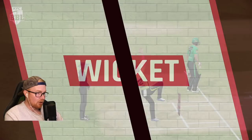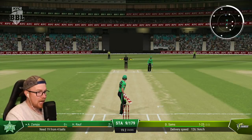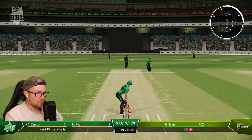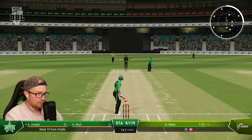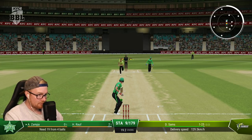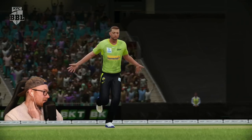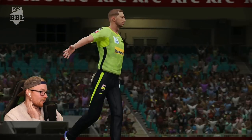Had to get Cartwright on strike, and unfortunately it's scripted to always hit the stumps. Zampa — 19 off four, we need a six. Zampa, what are your thoughts? Can you hit a dinger? That's out — I thought it dropped short. What a f***ing anticlimactic finish. I'll tell you what though — I did not think we'd get that close. That was actually an entertaining game.